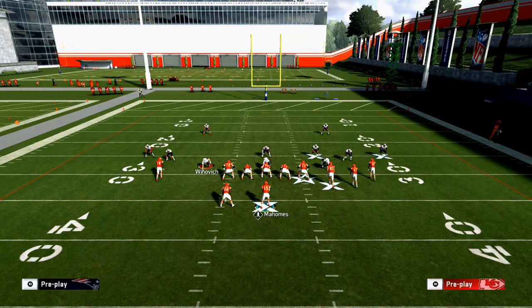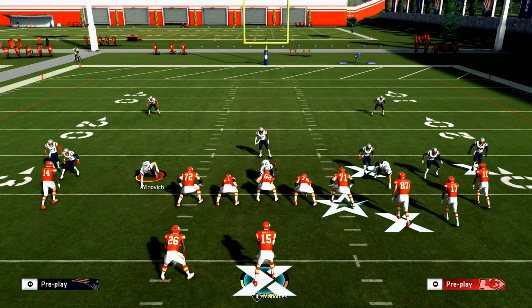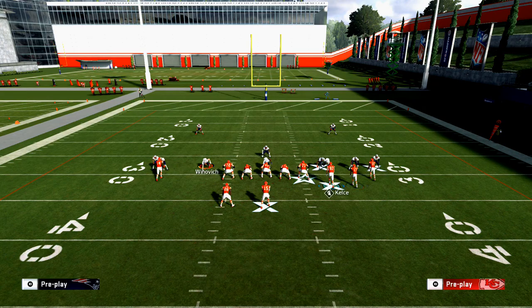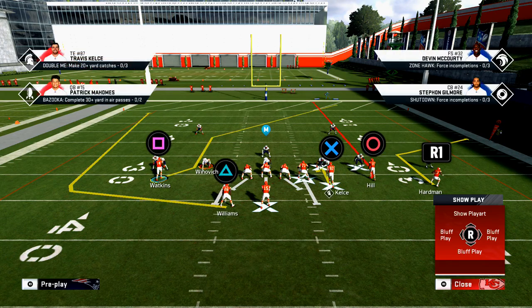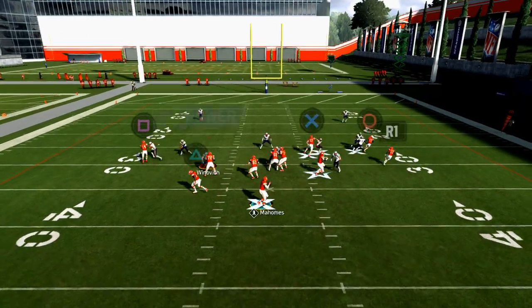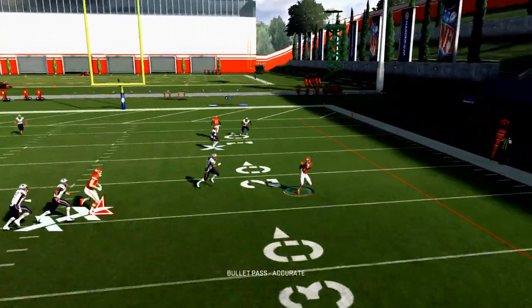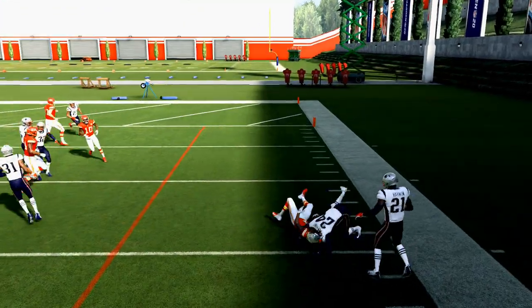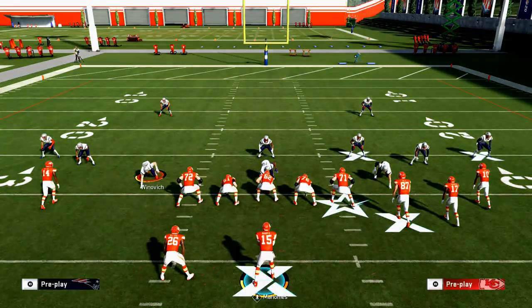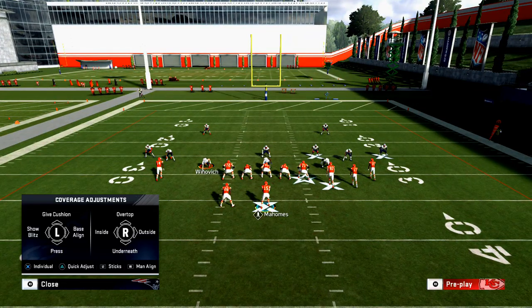One more trick: if you know they're in man-to-man coverage with a max look like two-man under spy — meaning they're not blitzing — put Williams on a wheel route. Then when you motion Hardman out, bring him back inside. The mechanics of the game will give him a little pick and rub, and he'll be able to beat man-to-man coverage. That's how you work the man-beaters out of this formation, and then everything else beats man-to-man as well.